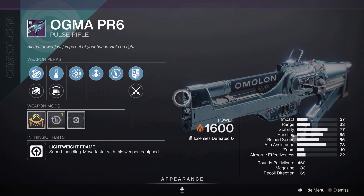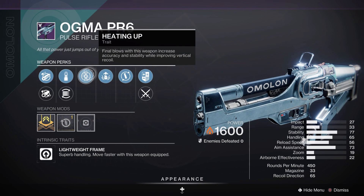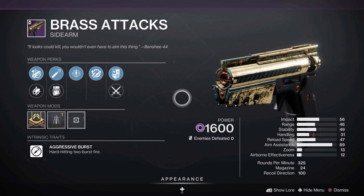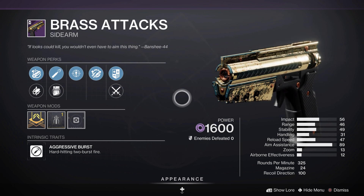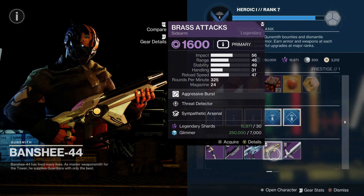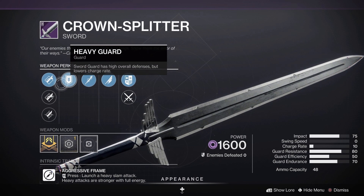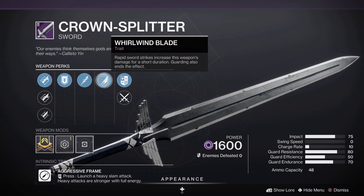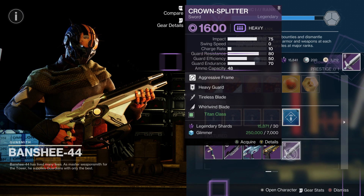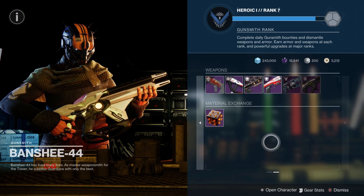We also have Ogma PR6, a Lightweight Solar Pulse Rifle in the Hakke subcategory — definitely seems like a Crucible/PvE role since it has perks that can work in both places, but it's generally not the greatest Pulse Rifle in my opinion. We also have Brass Attacks, a Void Aggressive Frame sidearm — it's supposed to be angry but it's also tiny. Then we have the Class Swords across all three characters. In terms of Titan, this is pretty much a god roll — Tireless Blade for ammo, Whirlwind Blade for damage, and a Jagged Edge. It won't have the Origin Trait, but it's still workable, especially since Crown Splitter and Throne Cleaver are now two different weapons because of different elements.